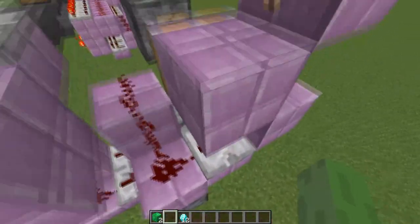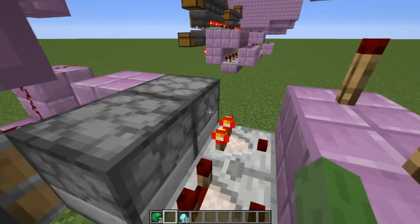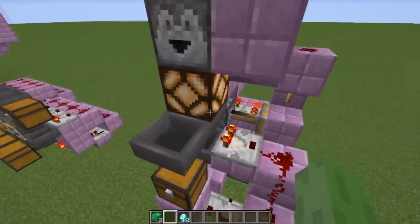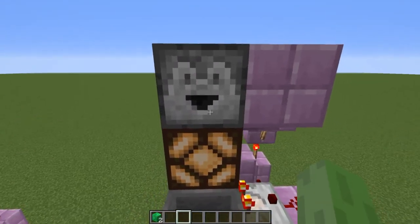I can also very easily change the price to three diamonds per one emerald block. Then when I throw in 12 diamonds, the system is smart and will give me four emerald blocks in return.